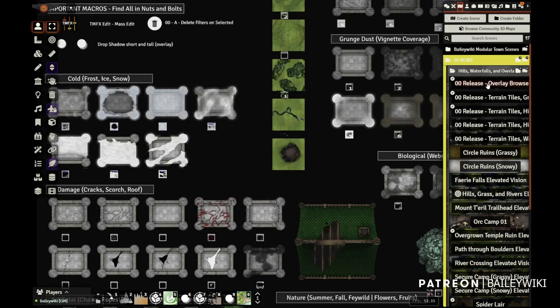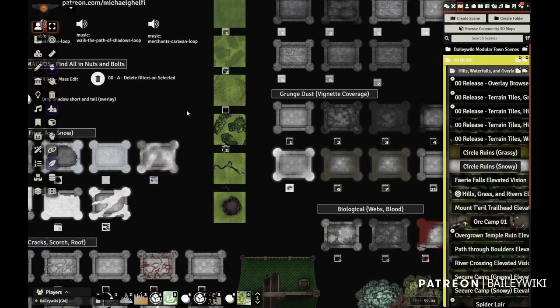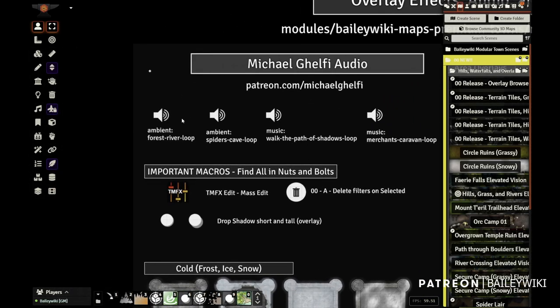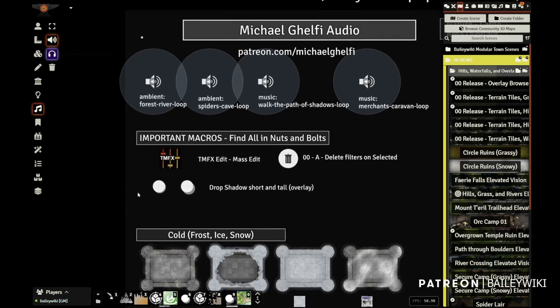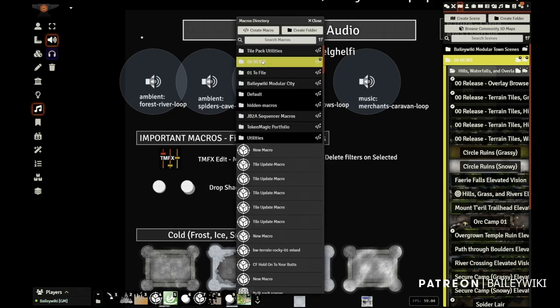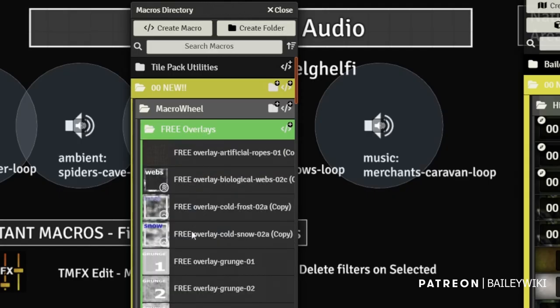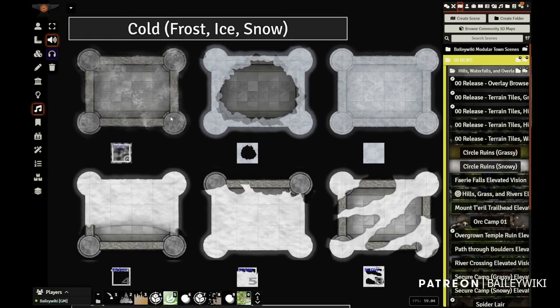I also put a place for the Michael Gelfie audio — you can find it here. You can switch to your audio layer and actually listen to some really great music and ambient loops from Michael Gelfie. You also have the macros you're going to need; those are all in the nuts and bolts module. When you import them, they'll be in this kind of grouping, including some free ones in case you're not a subscriber. You can walk through and see what they all do and how they apply.